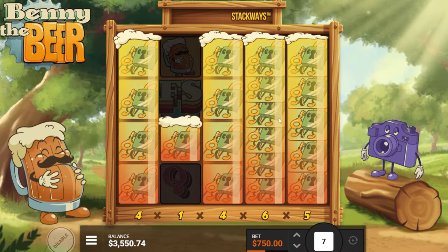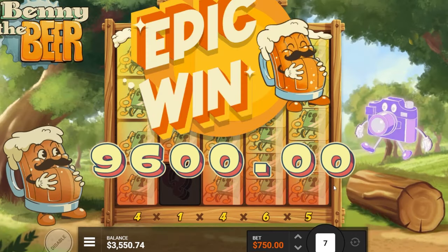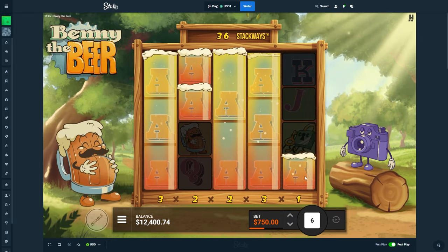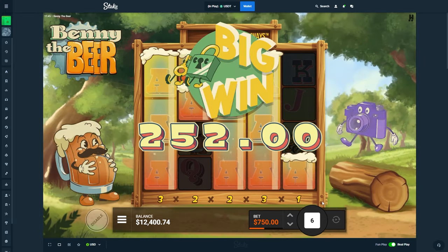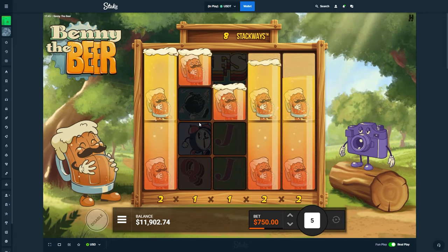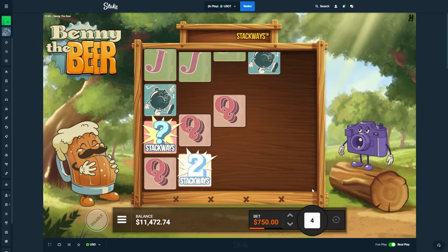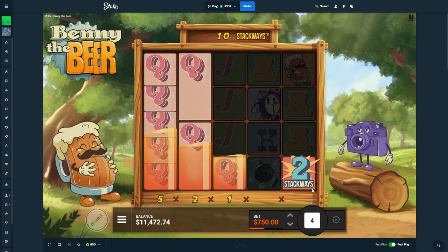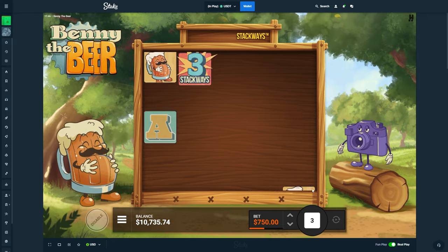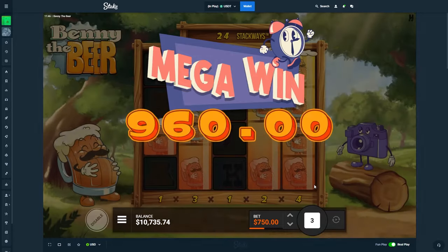Oh my god, that's gotta be really good — that's gotta be massive! Nice dude, nice! We're hitting a premium with that many ways — come on now. There we go, that brought us back, that really brought us back. Why not have more ways with top symbol right there? I'm telling you it loves doing such tiny stackways. It's better than the other one.